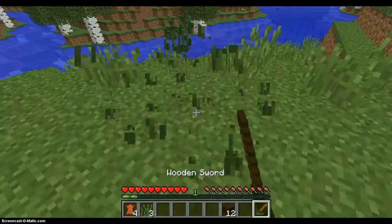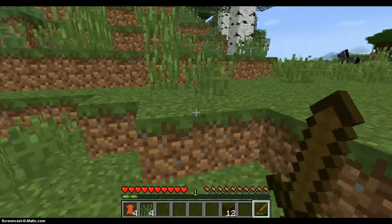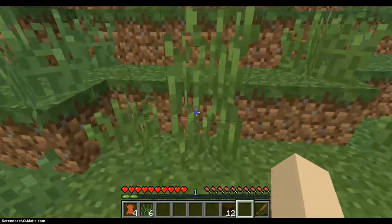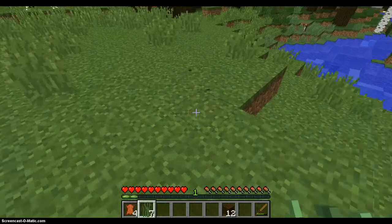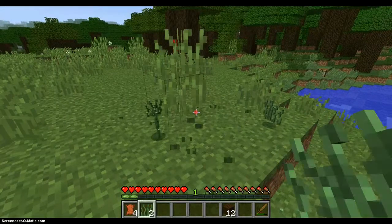I'm playing in the 1.8 snapshot. I'm collecting these things. Double tall grass I can collect for some reason, because right now I'm doing a 1.8 snapshot. Double tall grass — I can break them? It looks like a flower, if you can see that.